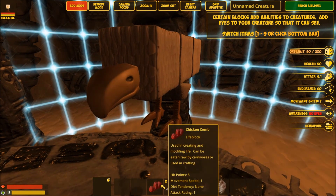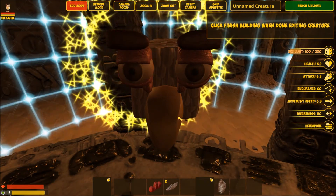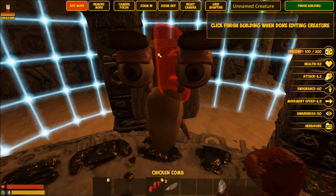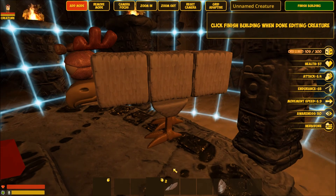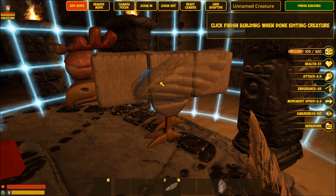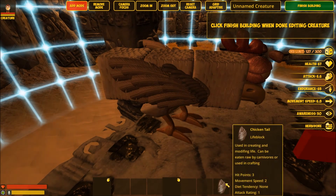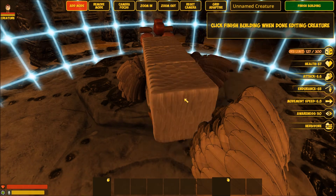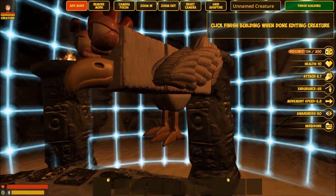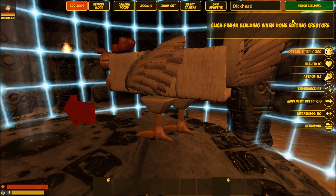Right, it says he's got no eyes, can't see anything — easy to fix. A couple of wings; I don't know if they help. Oh, they add some health to it. So the more parts, the more health we add. That'll do. Right, let's give it a name. We will call you Dickhead, because that's what you are.